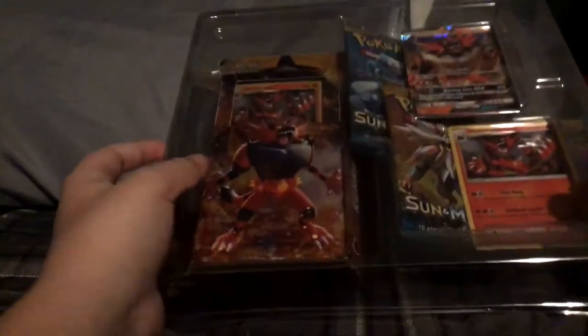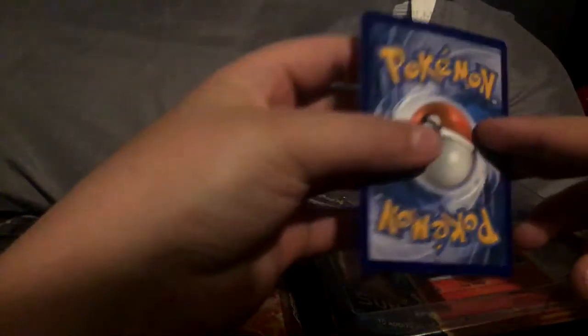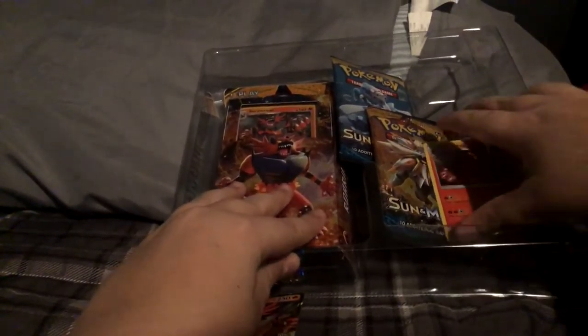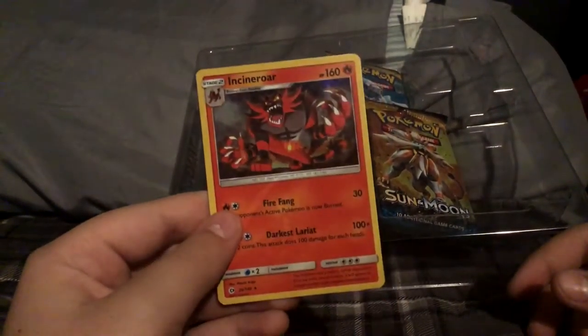I'll show you those QR code things eventually. We got Incineroar GX — it's actually pretty good in condition except right there in the corners, as you can tell. Nice card. Next we got the Incineroar, not the GX version.